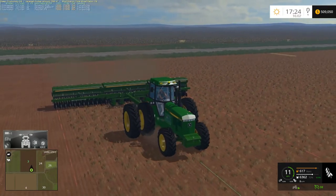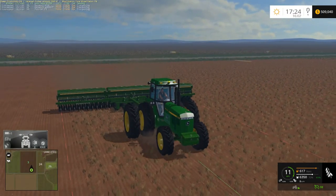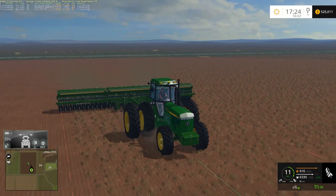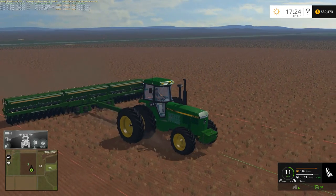My thoughts are we're going to wait and see how much money we get from selling the rye and the barley. If we do not get enough to buy field six, then we're going to go buy maybe fields four and five down there, or at least one of the two — hopefully buy at least one field.